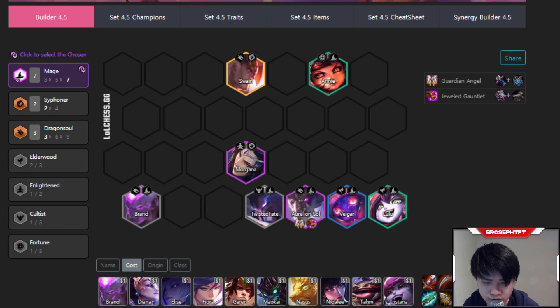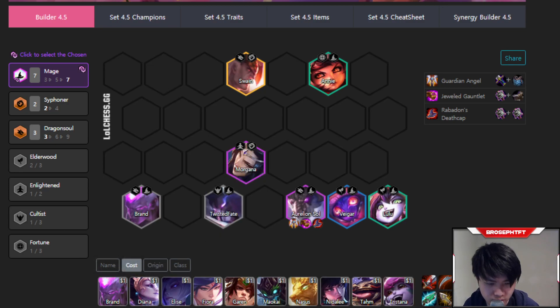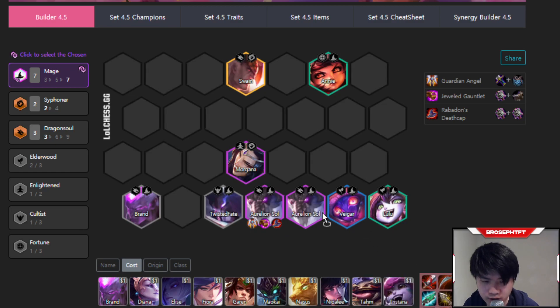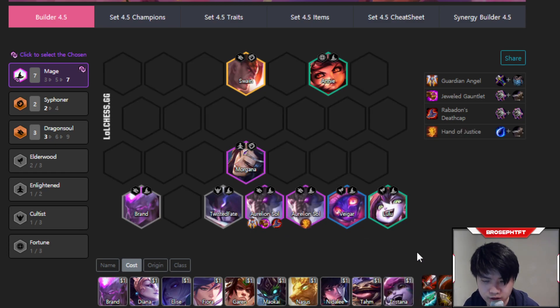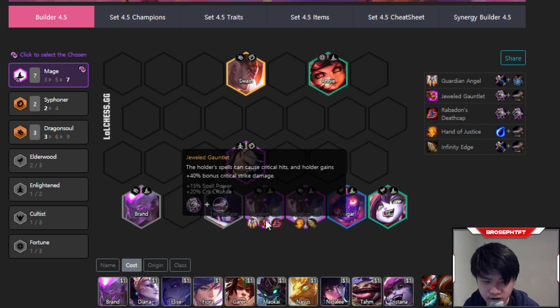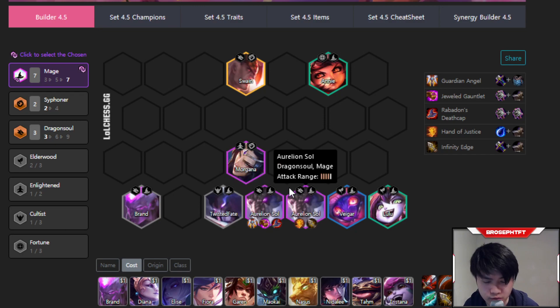Rabadon's is also a very good item — it gives him a lot of ability power and makes his ability do a lot more damage. Other items you could go for are Hand of Justice — it's a pretty good early slam and strong on Aurelion Sol, sometimes giving him healing, sometimes extra damage. The last item you can consider is Infinity Edge. It makes his crits a little more consistent, but only ever build Infinity Edge if you've already got a Jeweled Gauntlet on Aurelion Sol. Just Infinity Edge alone is suboptimal.